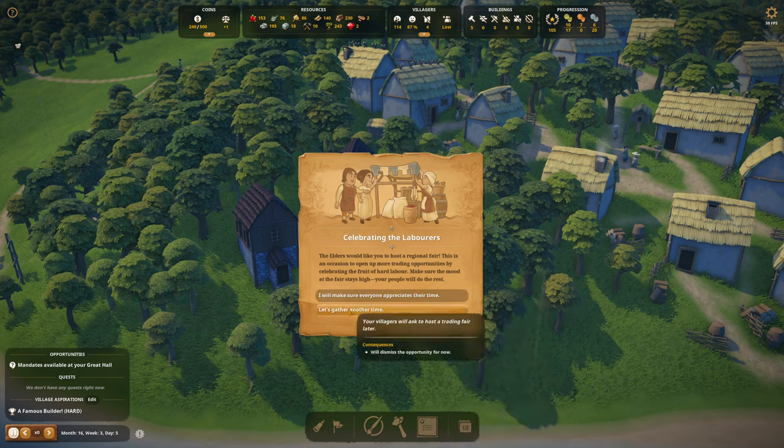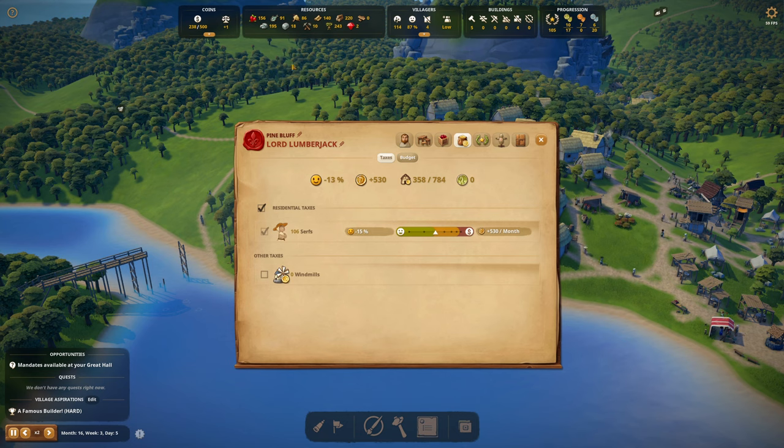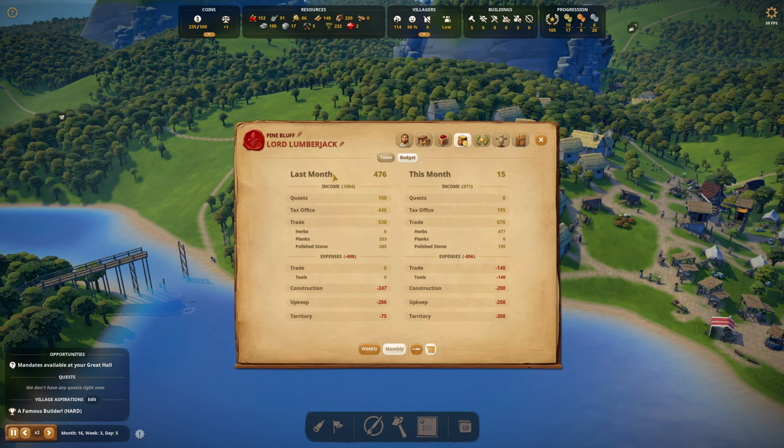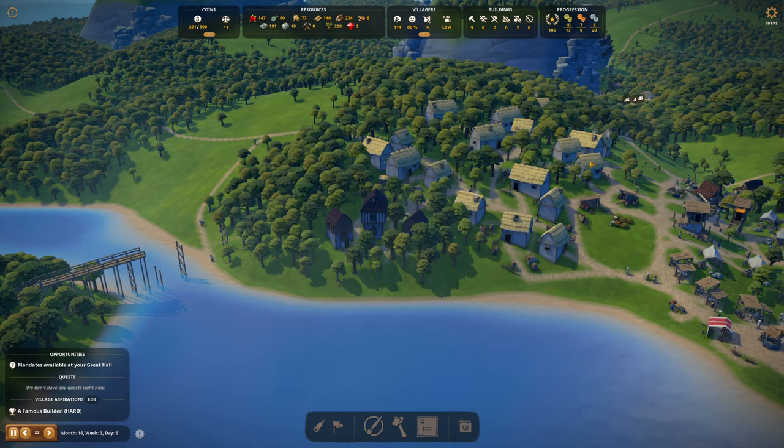There's stone and some more berries over here. I think I want to save this for the monastery. I'm going to turn off the telescope of zoning areas. What else do we have new here? Fountain Sculpture Masterpiece. We had some newcomers coming in — welcome, welcome, welcome. I almost missed the courier — what do you want? Celebrating the laborers, the elders would like you to host a regional fair. I said no during the rain. Success — trade price bonus of 10%, happiness bonus of 25%. How's the happiness right now? 87.